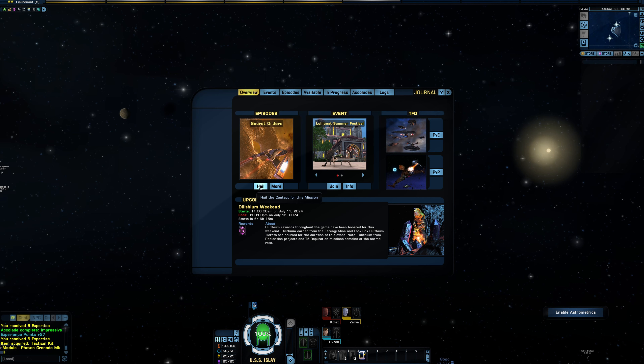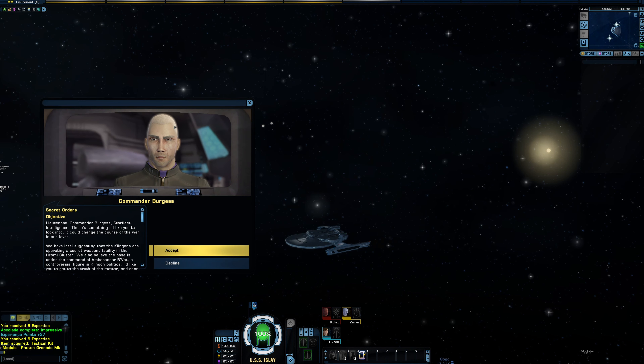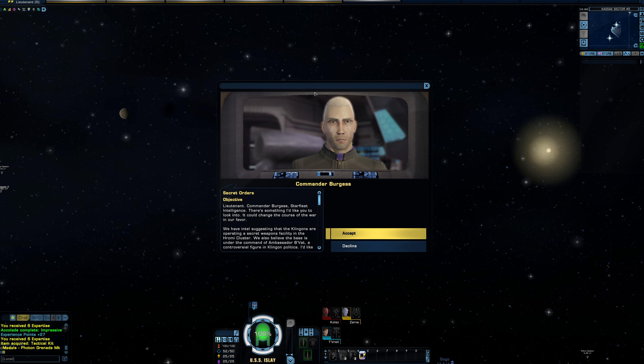We're going to go ahead and hail the contact for this mission. Commander Burgess, Starfleet Intelligence: 'There's something I'd like you to look into. It could change the course of the war in our favor. We have intel suggesting that the Klingons are operating a secret weapons facility in the Hiromi Cluster. We also believe the base is under the command of Ambassador Bovat, a controversial figure in Klingon politics. I'd like you to get to the truth of the matter, and soon. To that end, I'm sending one of my top agents to join you on the mission. I think you'll find Lieutenant Van Zyl to be a very capable officer. Don't hesitate to seek her counsel in the field. Proceed to the Briar Patch and find out what the Klingons are up to.'